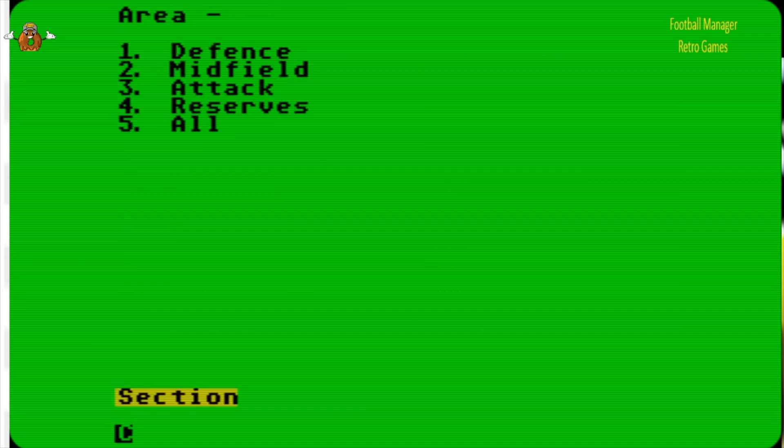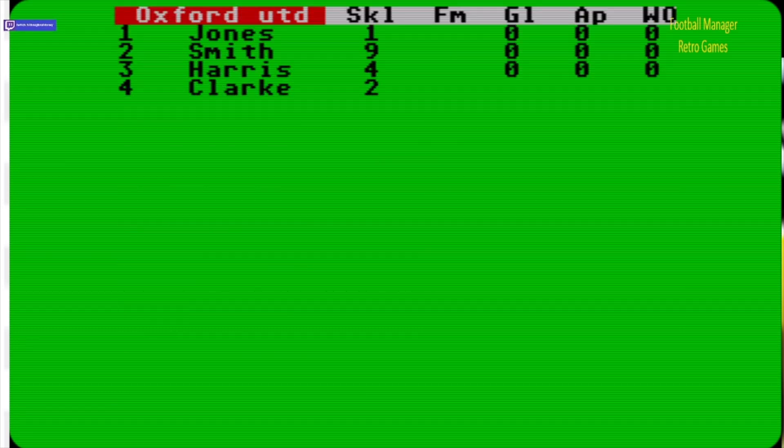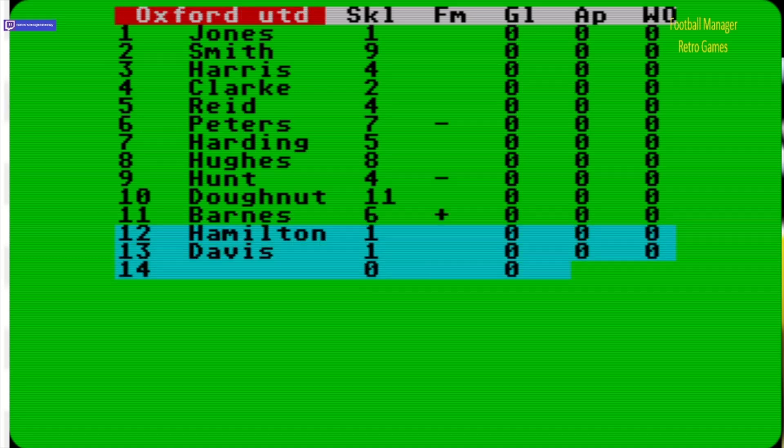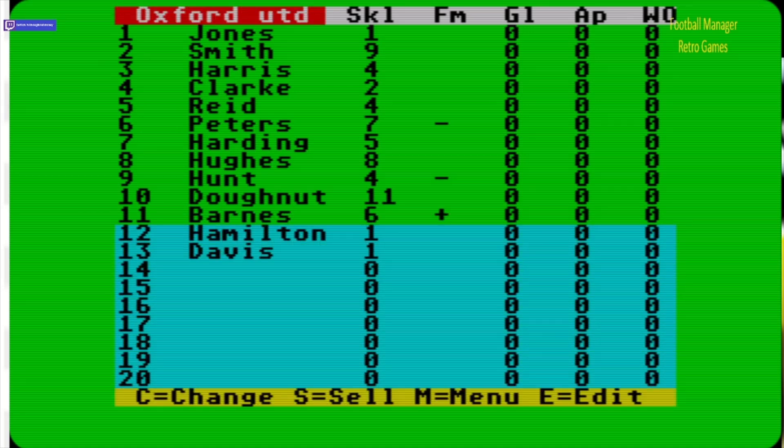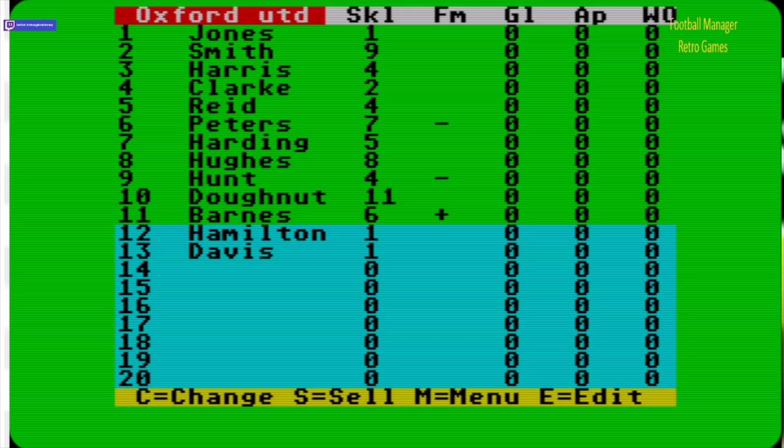Which area? I think I'm going to train all of them and see what happens. We're training everyone. This might increase or decrease — player 10 and player 11 got a plus. It doesn't actually tell you the names, it just says player 10 or player 11. So if we go back to the squad that means players 10 and 11 — yes, it is up to 20. Donut is on 11 now, not 10, and Barnes is on six, not five — that's good.